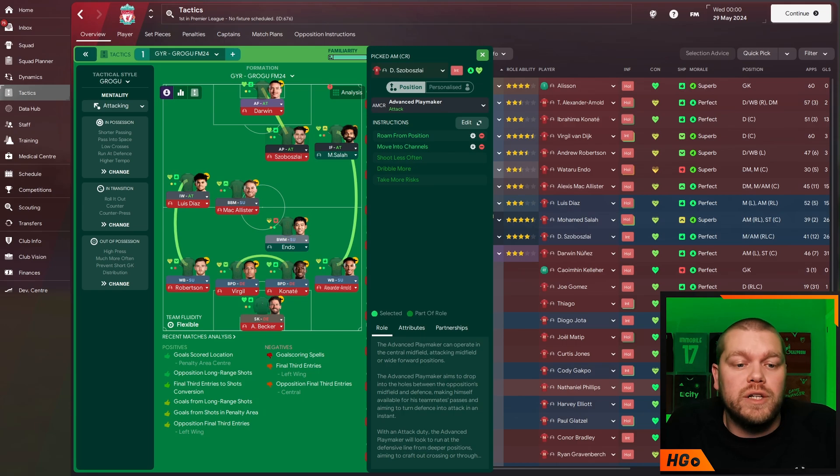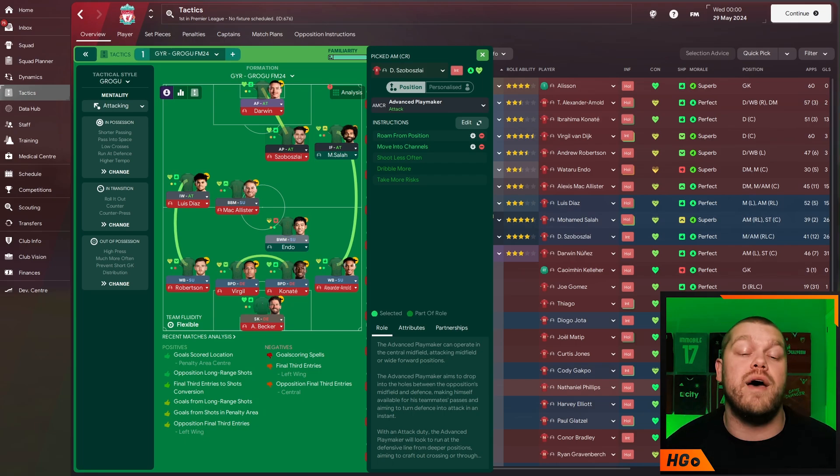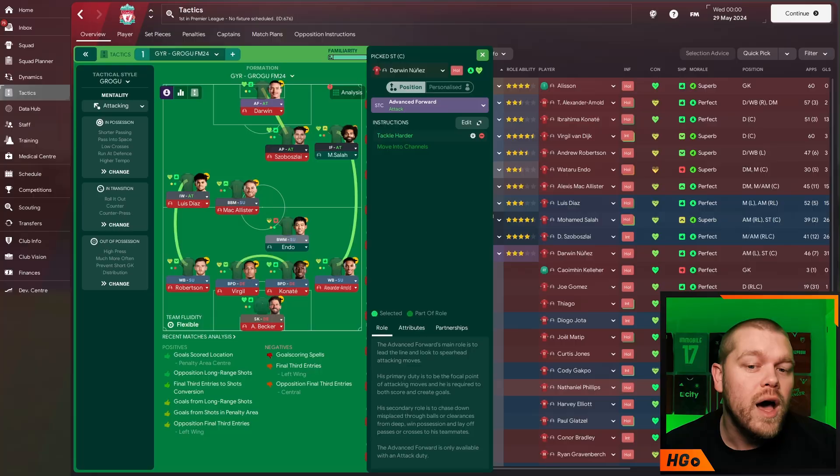Then we have the advanced playmaker on attack with Tackle Harder, sitting slightly off to the right of centre — exactly how G wants it this year. He has roam from position and move into channels on him: just let this player do whatever he wants, go wherever he wants. Dominic Szoboszlai is a very good player for this role. Up front is Darwin Nunez — an advanced forward on attack with the additional instruction of Tackle Harder, and he scored 31 goals in this tactic.